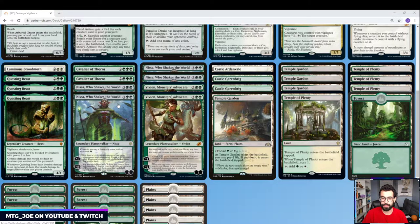Nissa generates extra mana when we do the tap down. And then I have a couple of the new Vivians. So it gives us card advantage — we can play cards off the top of our library if they're creatures. We can create beasts that either have vigilance, reach, or trample. And then whenever you cast the next spell this turn, search your library for a creature card with CMC less than that card. So it's kind of a tutor effect to find some key pieces.